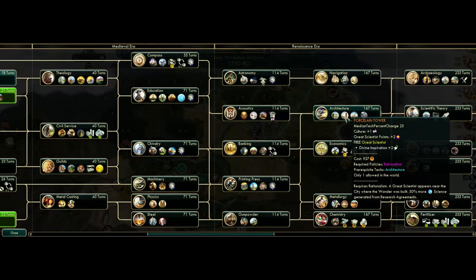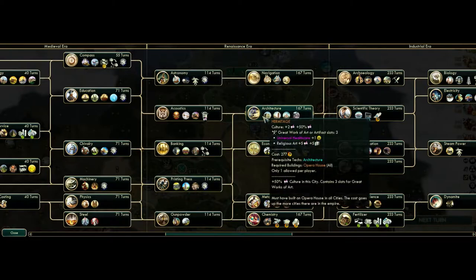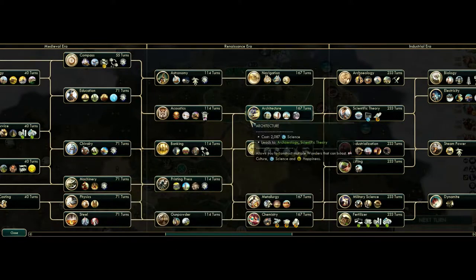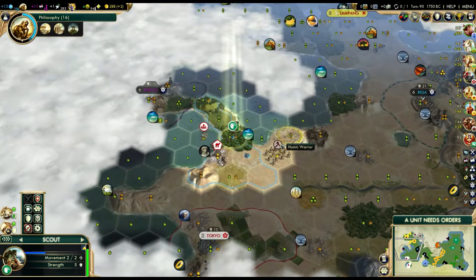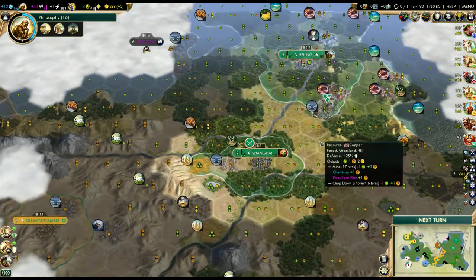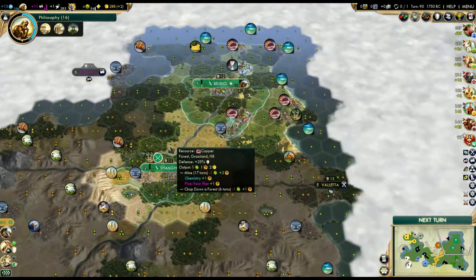The only time you're actually going to be seriously thinking about wonders is once you hit around the Renaissance era. That's when you're going to be wanting to go for Porcelain Tower - maybe even Leaning Tower of Pisa. A lot of times you're going to want to rush out great engineers and great scientists to slingshot into Architecture, then use a great engineer on Porcelain Tower because then you get a great scientist as well as 50% more science generated from research agreements, which by that time you should have at least two to three research agreements going.